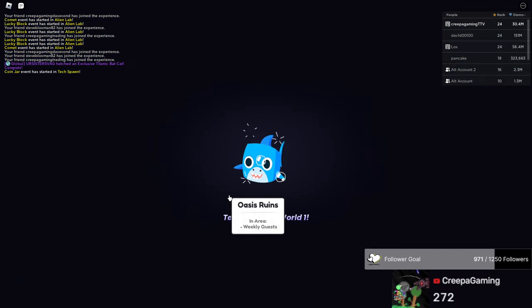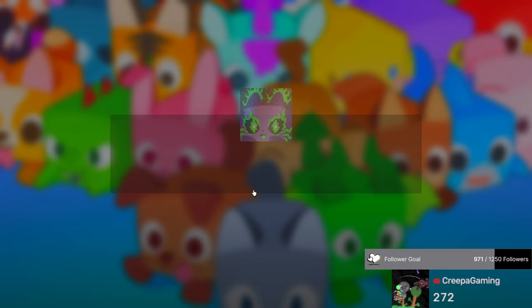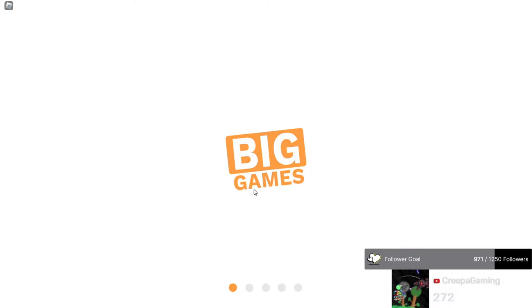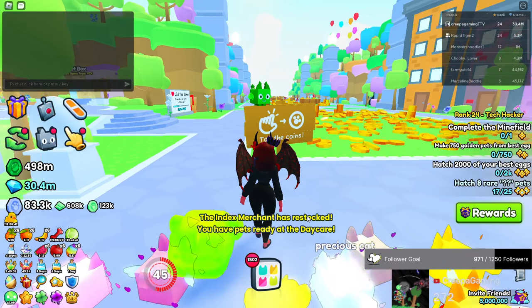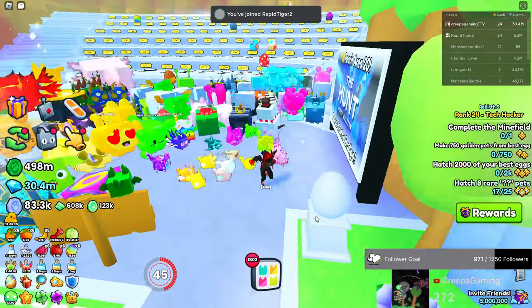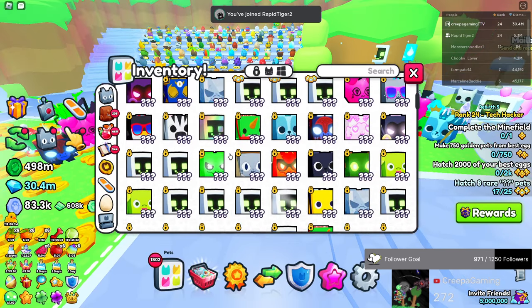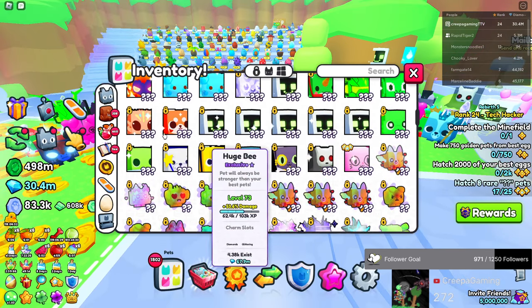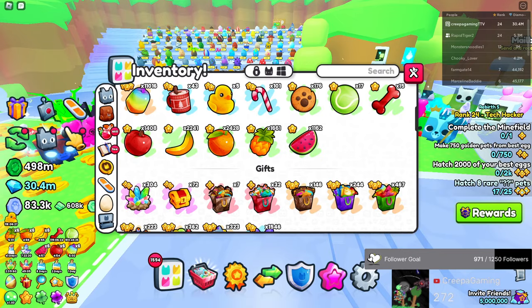Anyway, we're done with attack world. We'll go check the inventory and get to the first world. Alrighty, fresh air again. Did I get the huge cyberagony? No. Did I get anything interesting? I don't think I did.